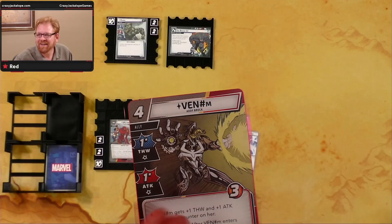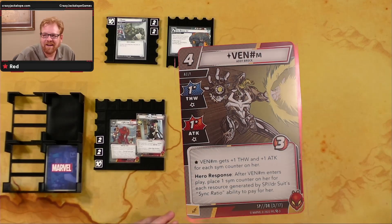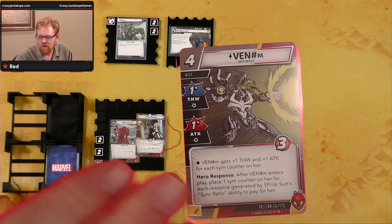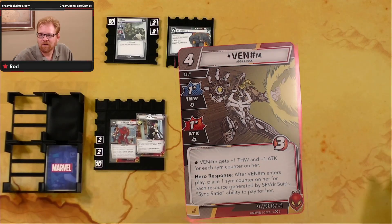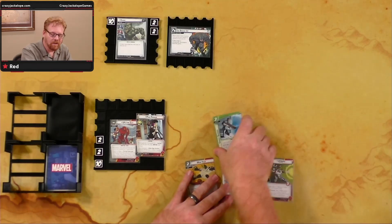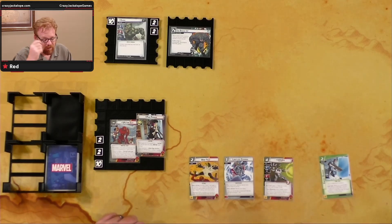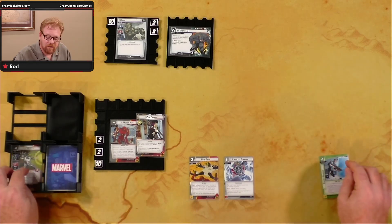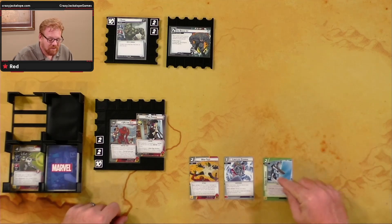Venom is a four-cost ally. He gets plus one thwart and plus one attack for each Sim counter on her. Hero response: after Venom enters play, place one Sim counter on her for each resource generated by Spider Suit's Sync Ratio ability to pay for her. She can be super powerful, but we need a lot of stuff out first. I'm not going to play Venom yet — energy barrier is a maybe, but probably not, because I'm going to drop two for the Web Trap.